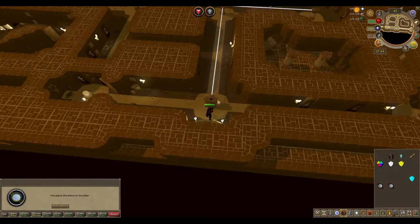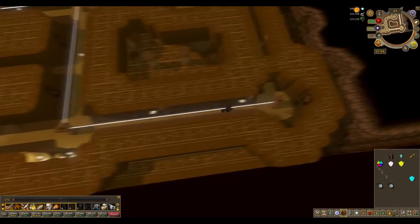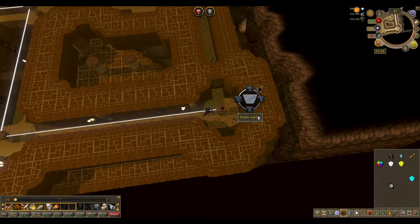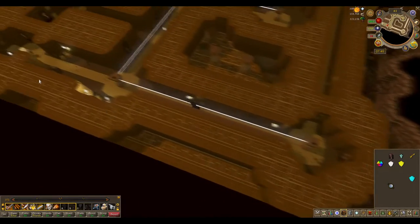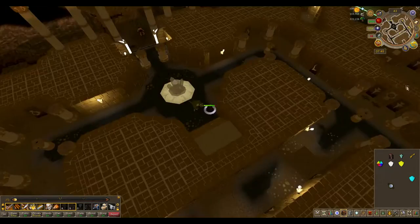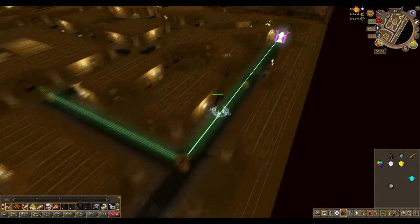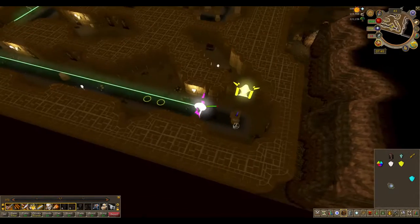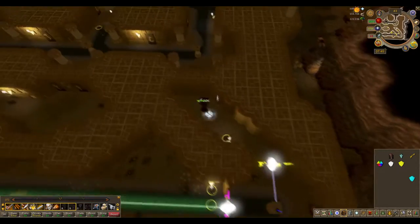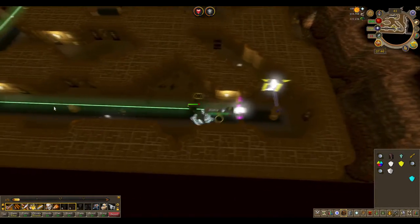And finally return to where you added the fractured crystal. Now follow the light south and then reflect it east. Reflect the light down following my configuration. Return to the ground floor. Proceed to the south east corner and pass through the door. Then reflect the light north. Proceed through that door. Open the chest and loot those items. Then return back to our starting area.